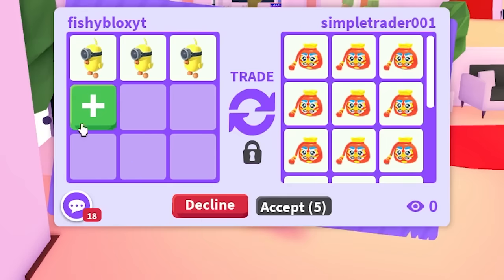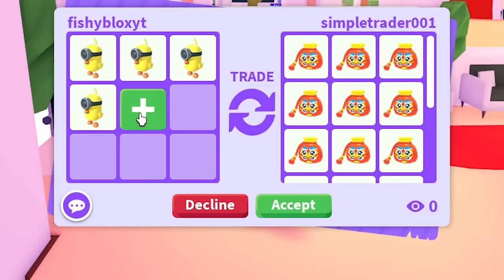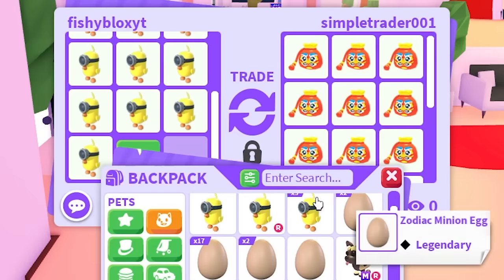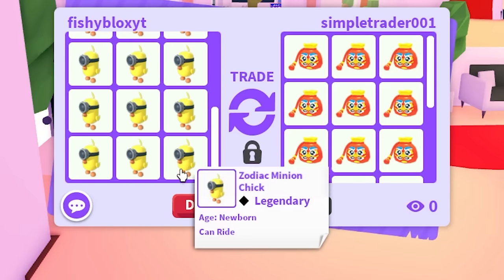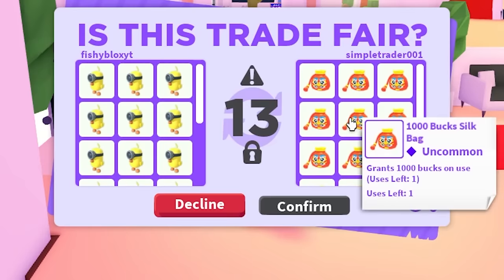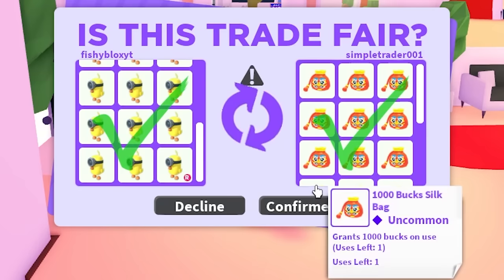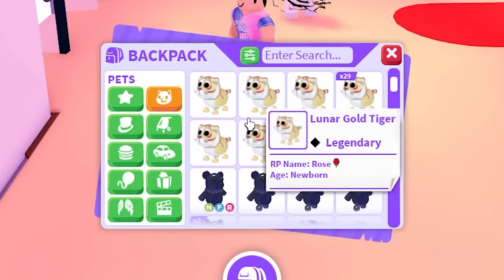I put in four zodiac minion chicks and he said no — maybe 18 but I'm doing too much. I'll do 18 just to get rid of them. Wait, do I even have 18? I only have the ride one left as the final one, but I'd rather get rid of them all if it means getting more bucks for sticker packs. It's kind of sad getting rid of all my legendary pets — I just know I'm going to miss them.